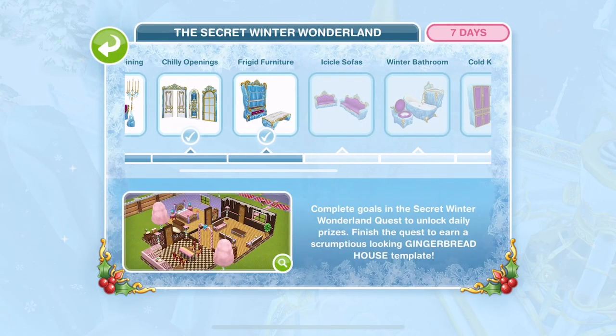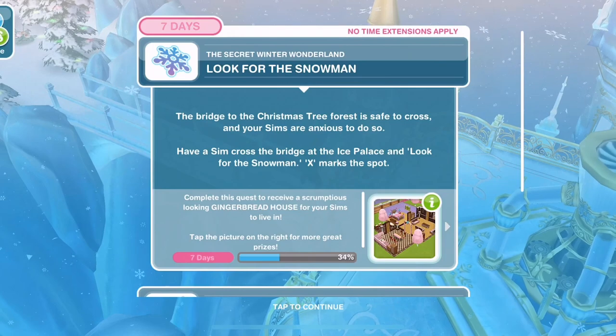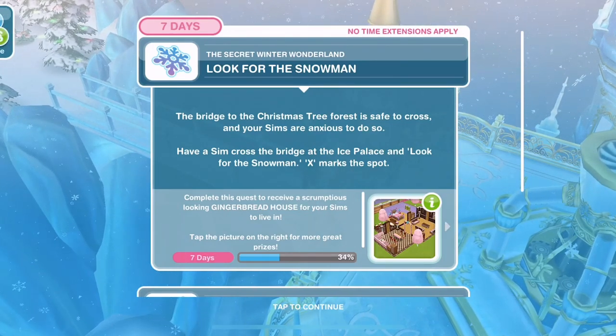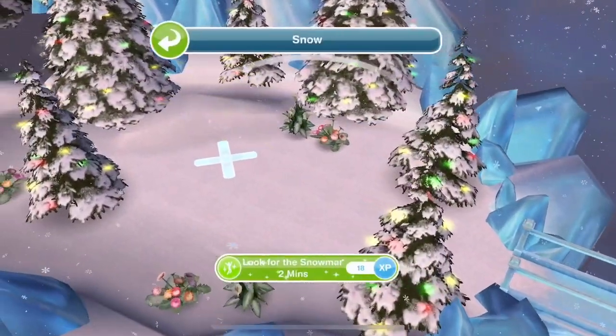Now we're playing for some icicle sofas. Look for the snowman. The bridge to the Christmas tree forest is safe to cross and your Sims are anxious to do so. Have a Sim cross the bridge at the ice palace and look for a snowman - takes two minutes.